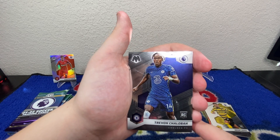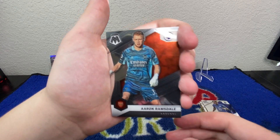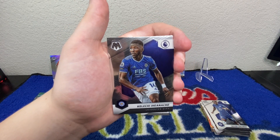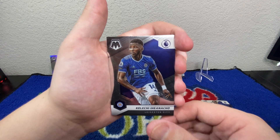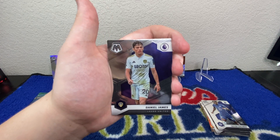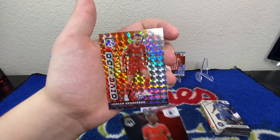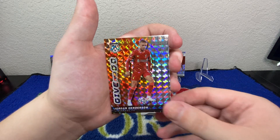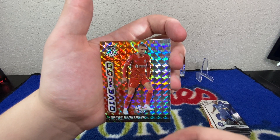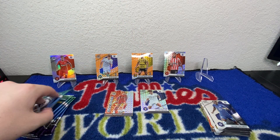Starting this next pack with another rookie — Trevoh Chalobah. Got Aaron Ramsdale, Kelechi Iheanacho, Daniel James, Paul Pogba — I know him. And we've got another Give and Go parallel for Liverpool — Jordan Henderson. Cool card, I just love the look of these Mosaics, they're so cool.